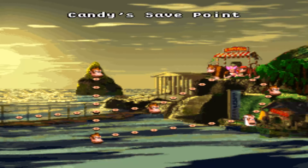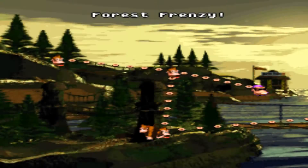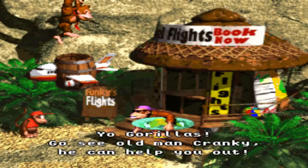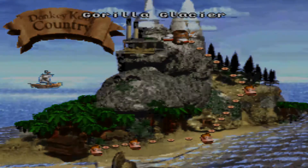Welcome back folks to Donkey Kong Country here on the Heavy Basics Channel! Today, we've completed World 3, and we're now gonna head back to Funky to revisit our 4th World. And if you may have noticed, the 4th World of Donkey Kong Country is quite simple - it's now time for everybody's hated physics... ICE PHYSICS!